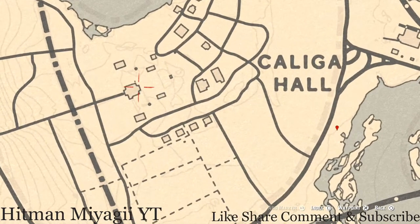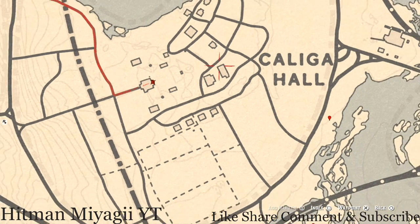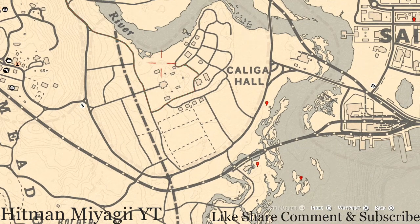Before we go down to those last two, there are a couple of things over here. At this location you will get a New Guinea Rosewood hairbrush, which is a family heirloom — it's on the back porch of this mansion on the table. There's also a tarot card on the second level of this barn; go up the ladder and on some wooden crates you'll find the Four of Swords tarot card.